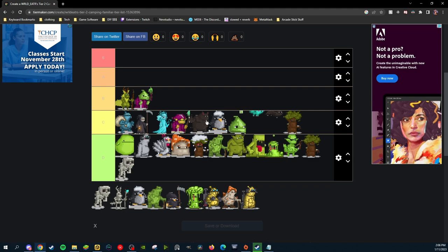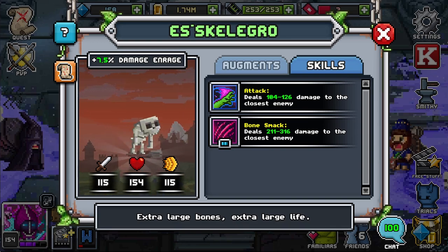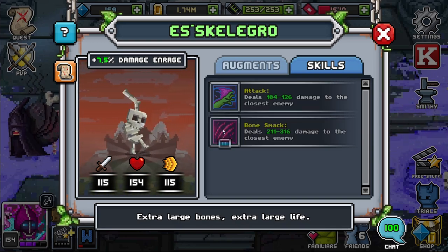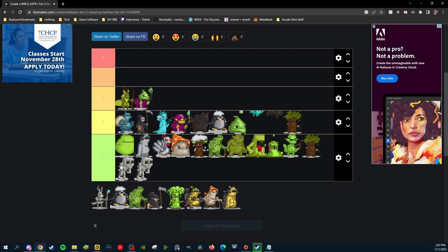Here we have Eskalegro, which is going to be the fusion version of Eskeleto — basically a growth potion with Eskeleto. Eskalegro has 7.5 damage and rage, and two really bad abilities. Especially since this isn't the only damage and rage familiar here, Eskalegro is very, very bad. I think he belongs right after Eskeleto only because it's ridiculous that you have to craft this. Let's go back to the tier list — he's definitely going right there.